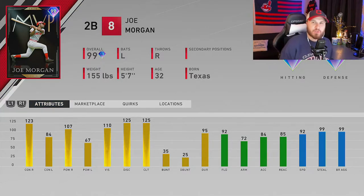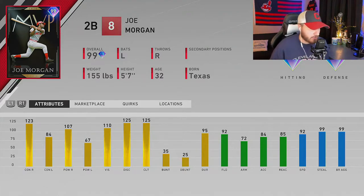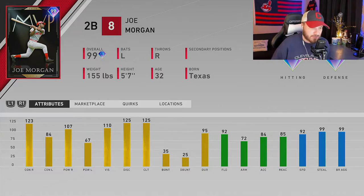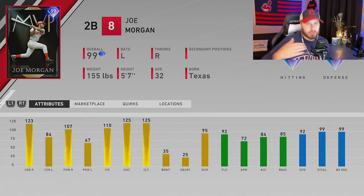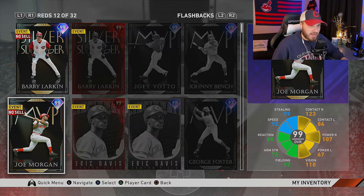Number three on our list is the 99 overall Joe Morgan, also released yesterday in the 10th Inning World Series Part Two program. He's an absolute slugger against right-handed pitching — 123 contact, 107 power, but that power feels more like 115-plus from the left side against righties with that juiced swing. He hits lefties okay, so you might want to platoon him, maybe with Steve Pierce. This card is free to obtain.